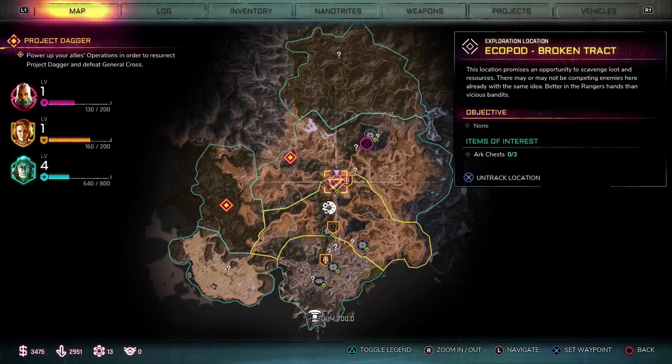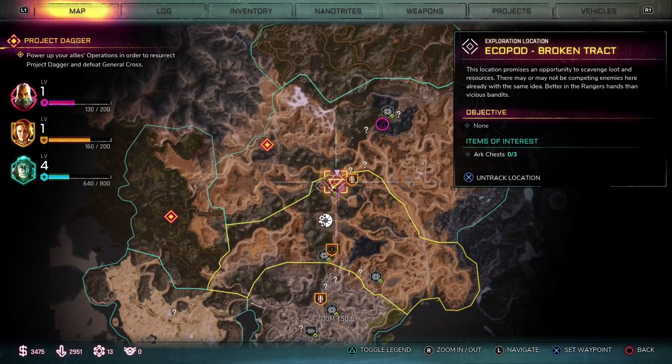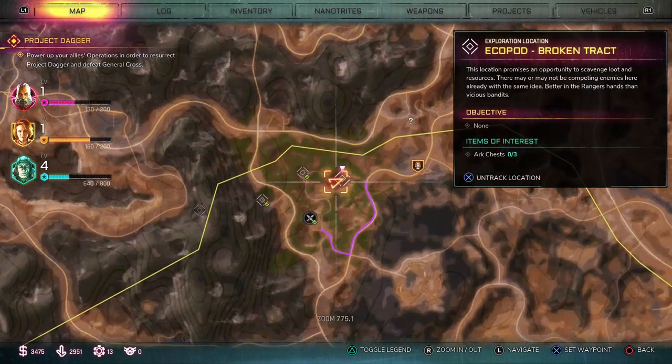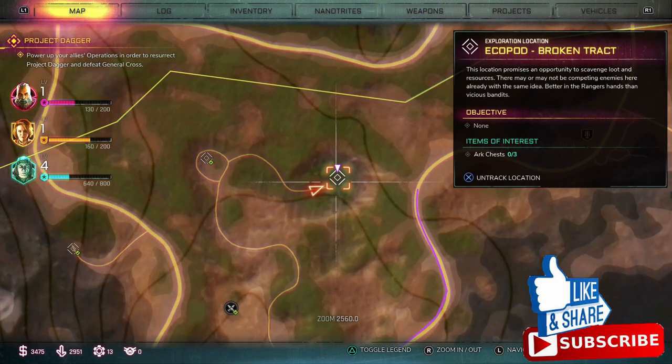Welcome to Rage 2, it's Abyss, and in this video today I'm going to show you how to unlock the Trophy Slash Achievement called Forlorn Watcher. Now, in order to unlock it, you need to travel to the summit of the Broken Echo Pod.